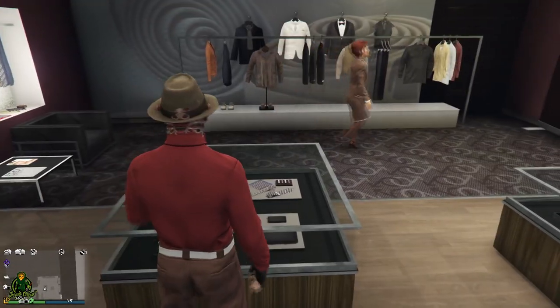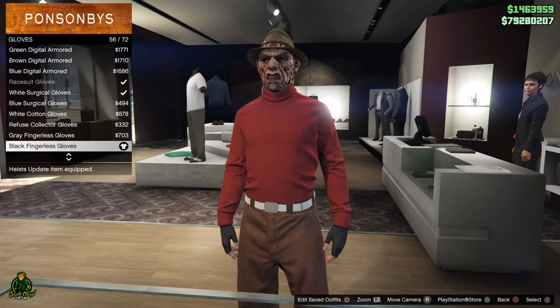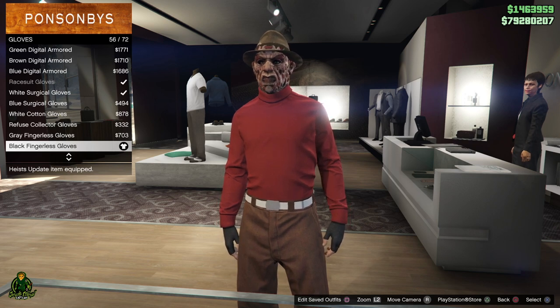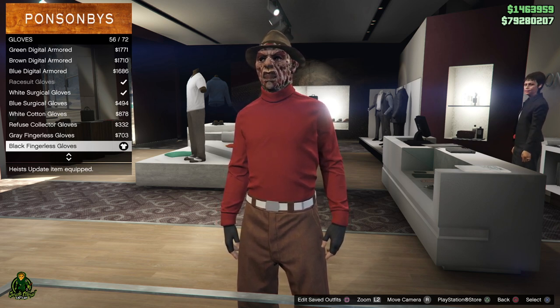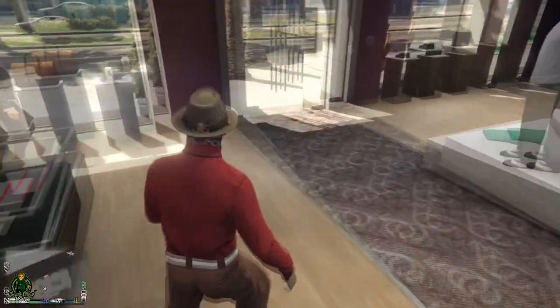Now go to Ponsonbys, go to Accessories, then go down to Gloves and go with the Black Fingertip Fingerless Gloves. And there you go — that's how you make Freddy Krueger in GTA 5 Online.